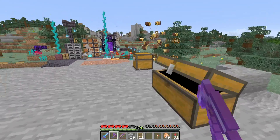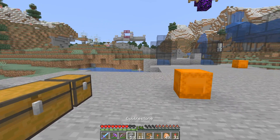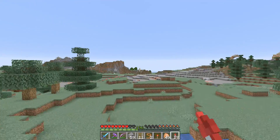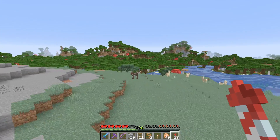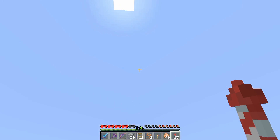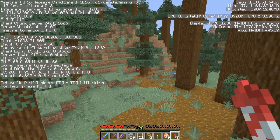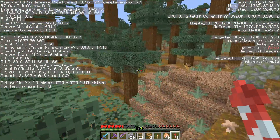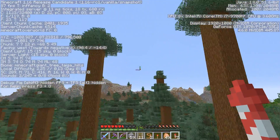First things first — do we have one? There they are. We need to bring at least two just in case. Luckily there's a taiga biome very close to the base, so there should hopefully be some bunny rabbits in here somewhere. What we're looking for is taiga.